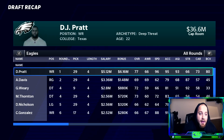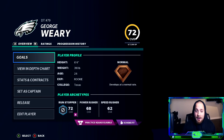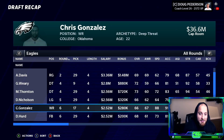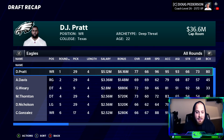After DJ Pratt, there weren't any super sexy picks — we just got a bunch of 60s. We had two seventh-round projected defensive tackles that both came out solid: George Weary out of Texas, 72 normal, scheme fit; and Martin Thornton, 73 normal out of LSU, run stuffer scheme fit. I like having some youth there on the defensive line.